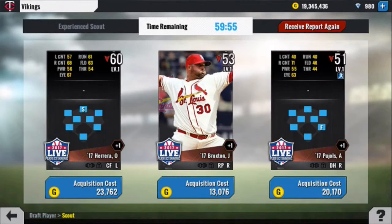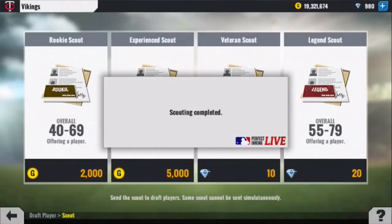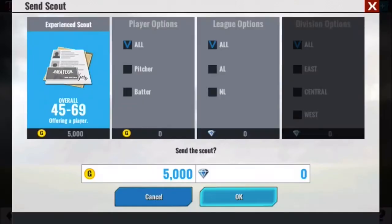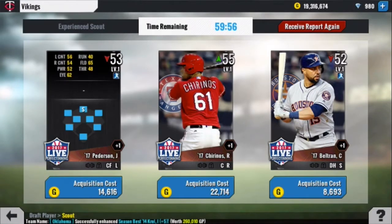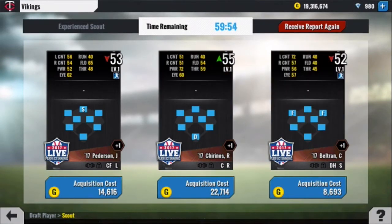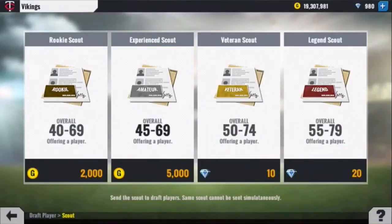A pretty good start. We're going to get Odubel Herrera — solidify the middle, great catcher, solid center fielder. Our next pick, we'll go Carlos Beltran. He's a good hitter against lefties.